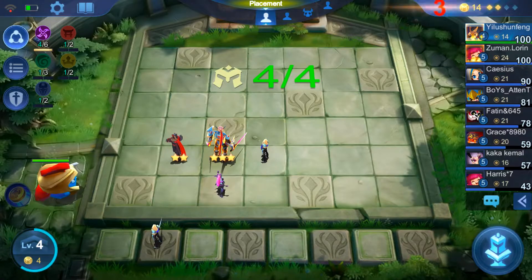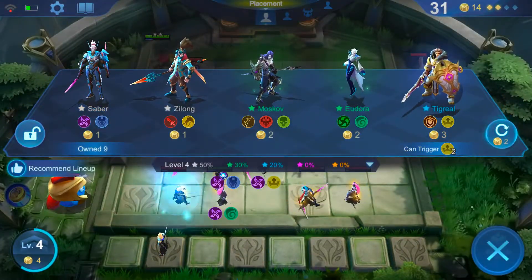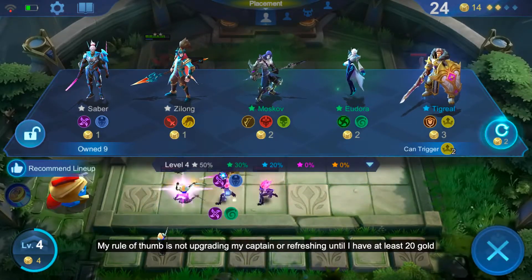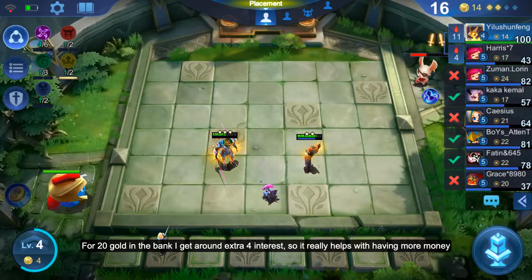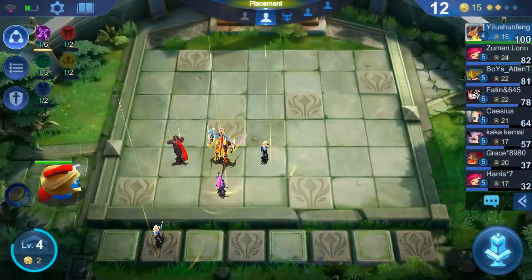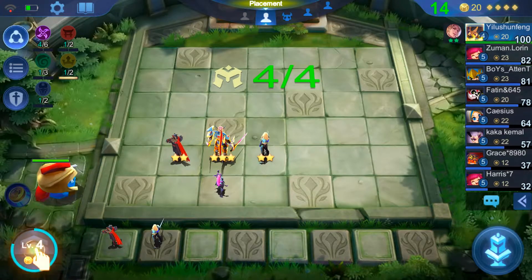For those of you who are starting out: I wouldn't upgrade my captain or refresh my characters until my money is about 20 and above. 20 gold is the maximum to get the full interest, which is four gold. So every new round you get four extra gold — that's how I earn a lot of money and I keep it that way because it really helps late game.